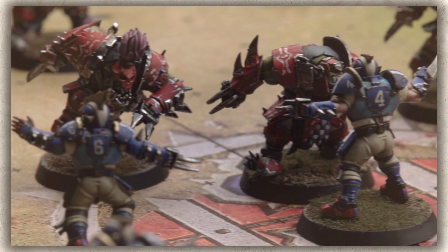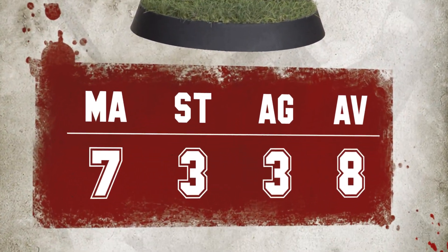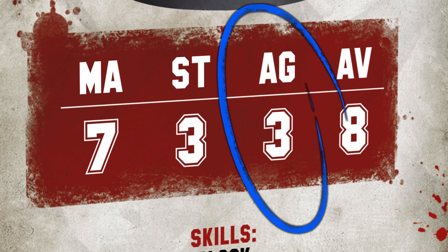If a player moves into a square in which the ball is lying, they must attempt to pick it up by making an agility test. If they succeed, they can carry on moving, but if they fail, they suffer a turnover.